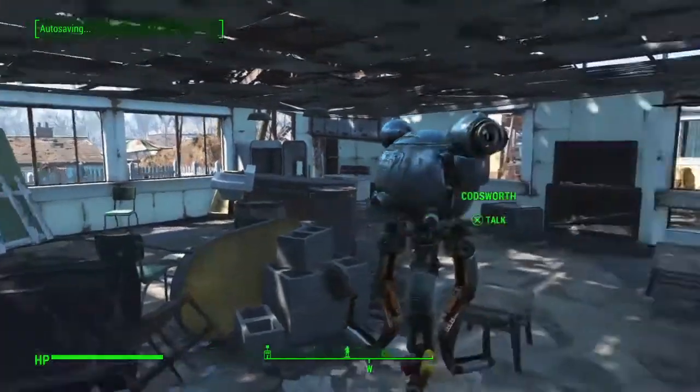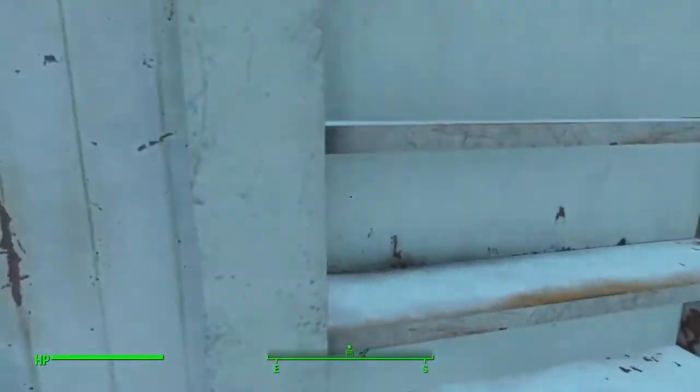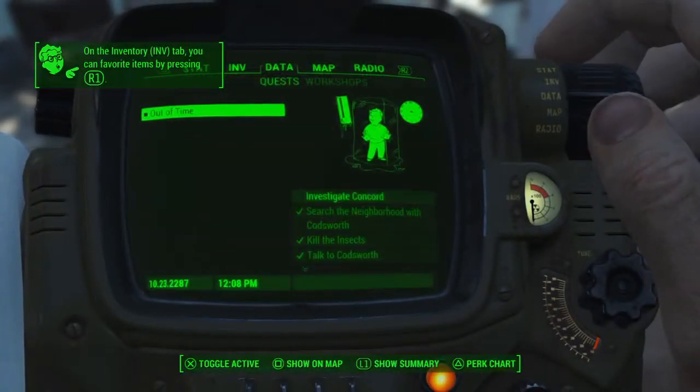So he just gave us an objective to head to Concord, past the red rocket station, and investigate to see if anyone has seen Sean. Of course we will do that, but first I'm going to loot the place. But before I get too into it here, let's play that holotape. It's usually under miscellaneous.